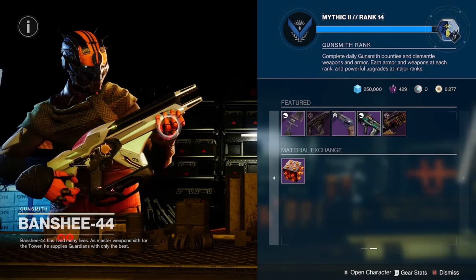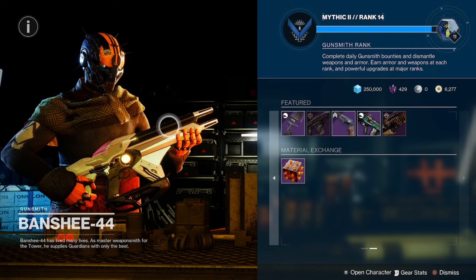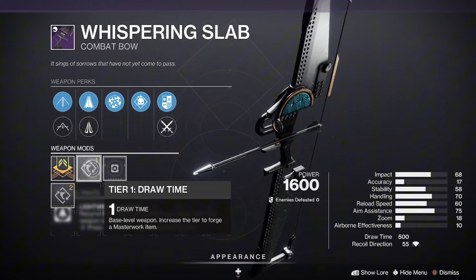Guardians, what is up — we are back here again for your featured weapon reset for Banshee 44. Today we got Whispering Slab with Rangefinder, Demolitionist, and a draw time masterwork.